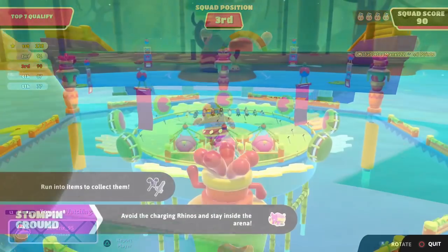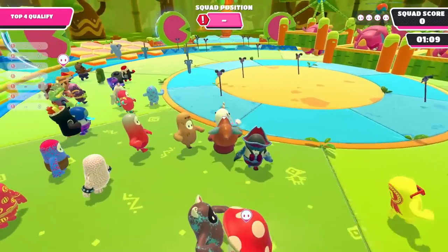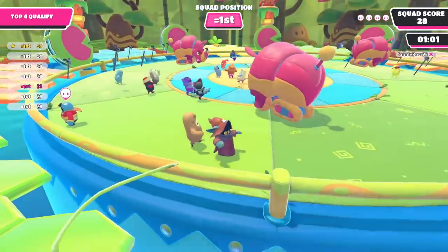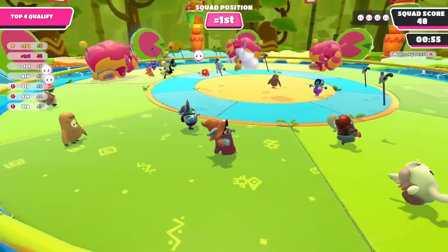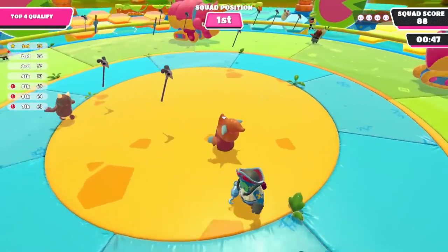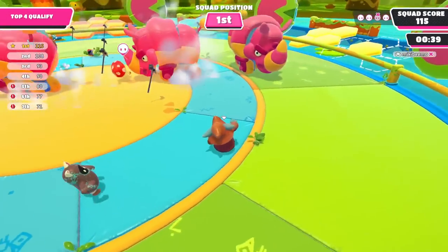We're doing Stomping Ground this time, so I'm not too worried about collecting artifacts — just focusing on surviving. Our squad has been knocked out of this one several times before, but we've survived it a couple of times too. We just need to make sure we're avoiding these rhinos as much as possible, as they are launching people everywhere. Somebody already disqualified — the more that happens to others, the better odds we have for being top four.